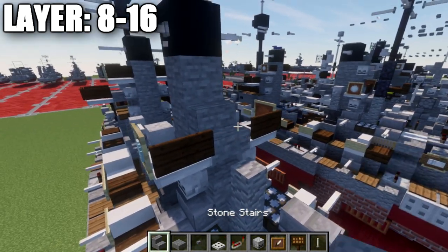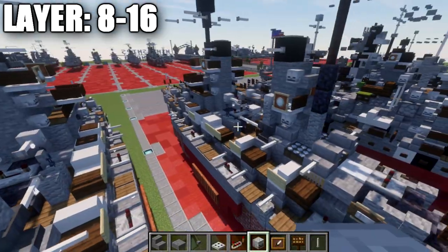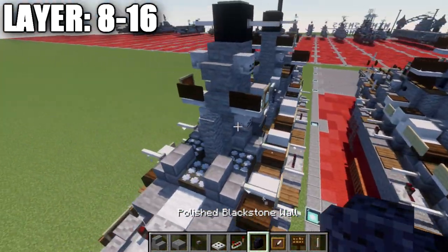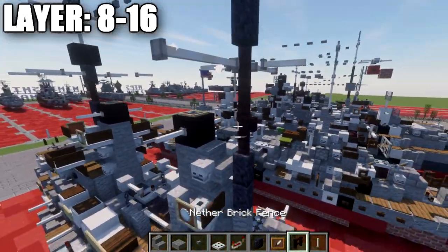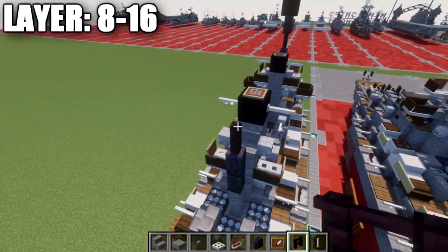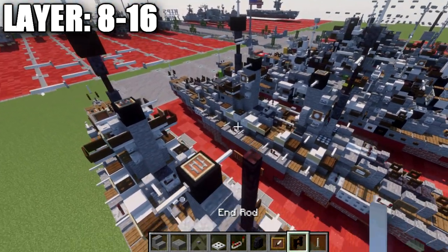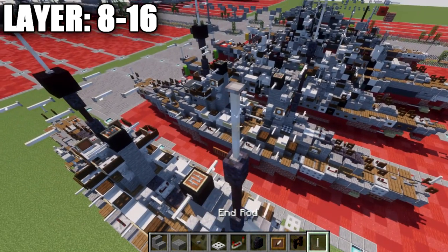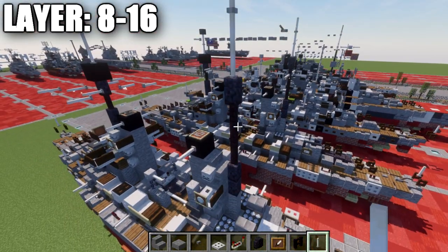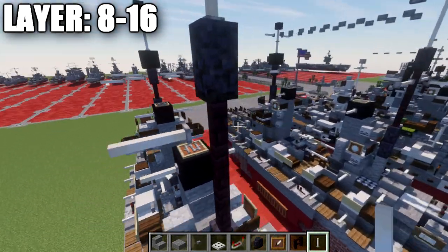Place down a stone stair on top of this stair, and then on both sides of the stone stair place down a skeleton skull. Then take our polished blackstone and go up 2 polished blackstone blocks, followed by 3 narrow brick fence posts up, and then a narrow polished blackstone wall, and then 3 end rods up. Go to this section with the narrow brick fence post and place down end rods.